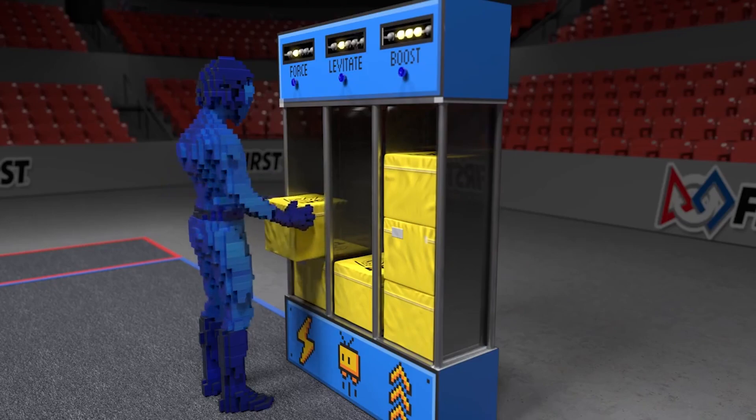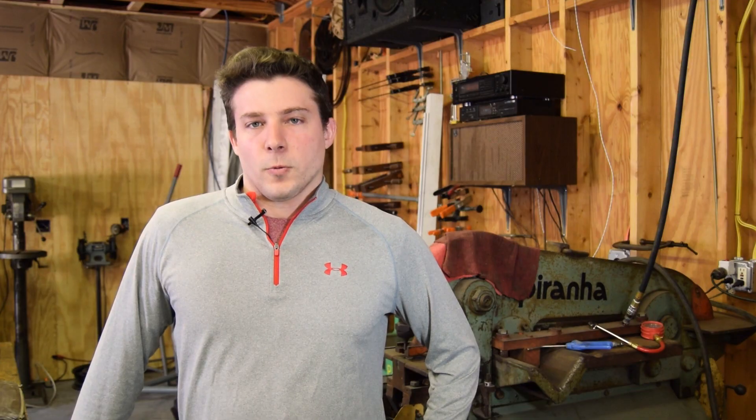This year's game involves a lot of strategy with the vault. You could hold onto cubes and, based on what the coach sees on the field, play things more thoroughly. For example, it may take 30 seconds to climb at end game, so you have to decide whether it's advantageous to pursue the climb or to secure three cubes for the levitate power-up ability. Depending on how your team plays, you want to decide whether it's more important to go for the hang or the levitate ability.